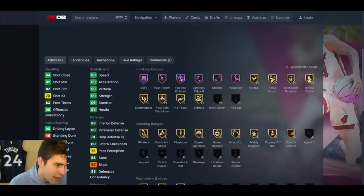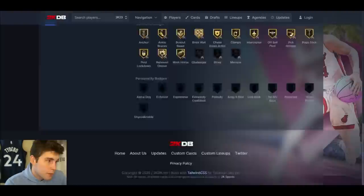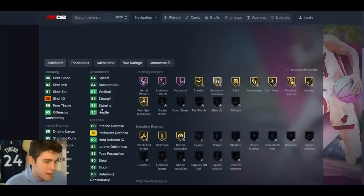Bob Dandridge up next — another Season 6 reward. 6'6", 6'9" wingspan. Hot spots from both corners. 82 base 3-ball, 90 speed and acceleration, 89 lateral quickness. Decent perimeter defense. Another card that's not horrible but very mediocre in MyTeam. If you get him you can maybe try him out, but the card's not great.